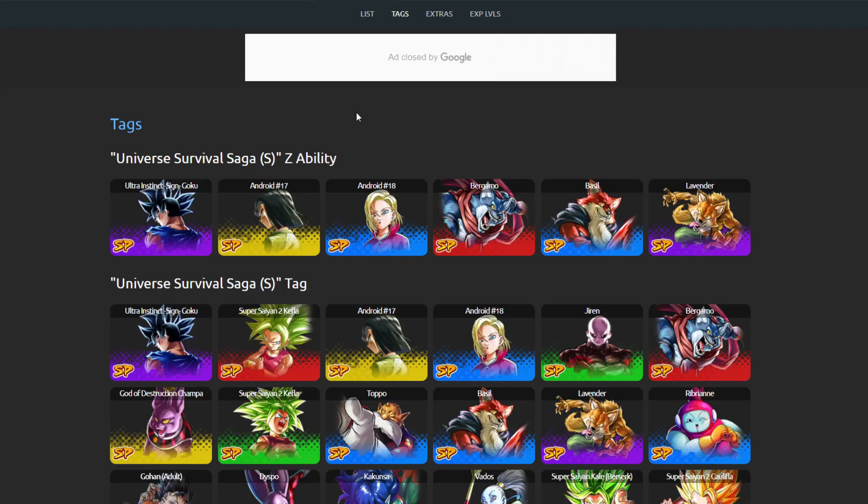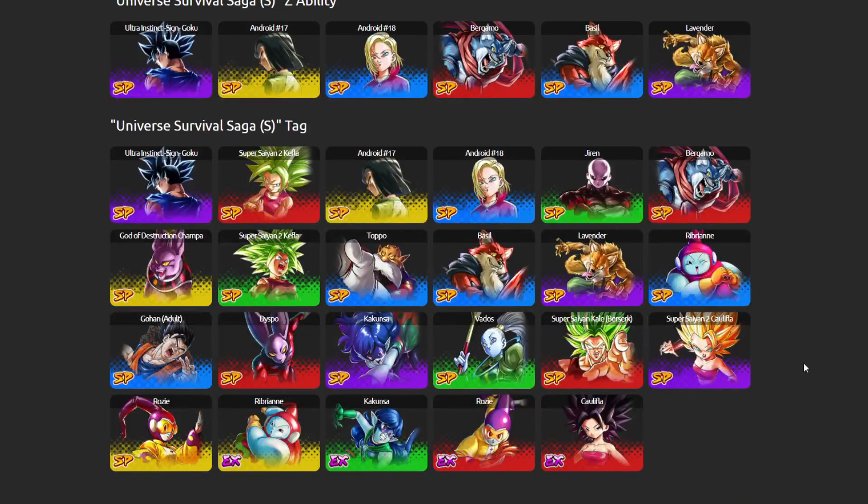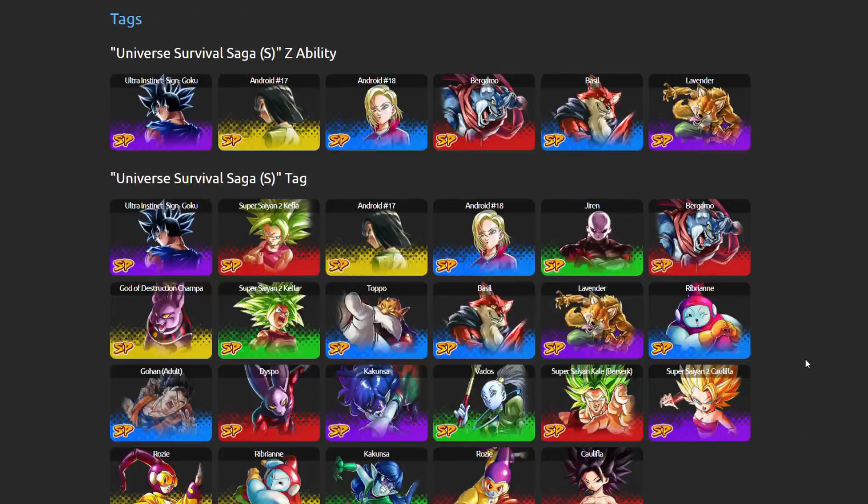For the Universe Survival Saga tag team analysis: Purple is covered by UI Sign Goku, Blue by Android 18, Red by Bergamo, and Yellow by Android 17. The tag is currently missing a green unit with a complete colour wheel. There are some green options like the Pride Troopers that could fill the slot, but a dedicated viable green unit is still needed.